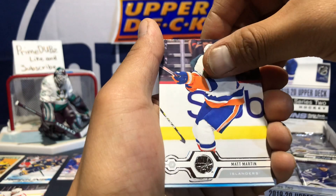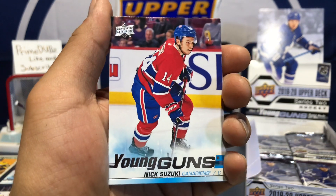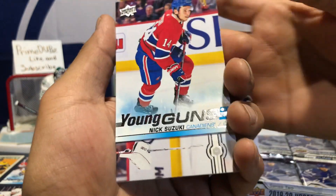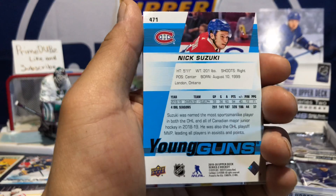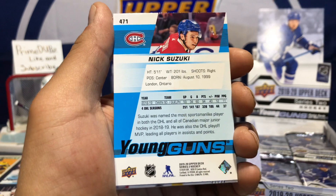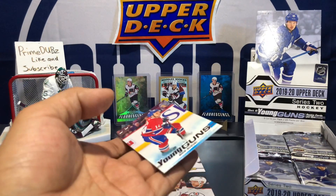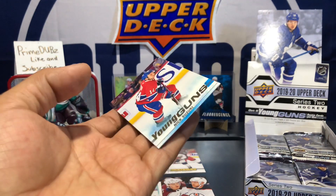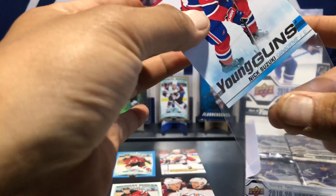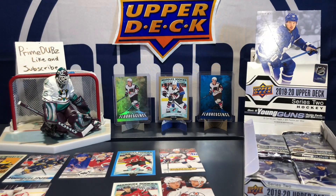Matt Martin and here we go — Nick Suzuki! Yes, finally we got a good one. Nick Suzuki — should be Nicholas Suzuki, but there you go, we got a good young gun here. I read somewhere that he's somehow related to David Suzuki, the old Discovery Channel narrator or something. Yeah, he's related to him, that's for sure — go check it out, Google it. There you go, Nick Suzuki for our fourth young gun.